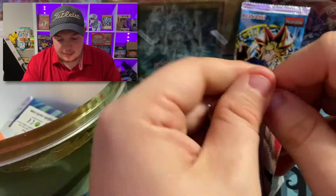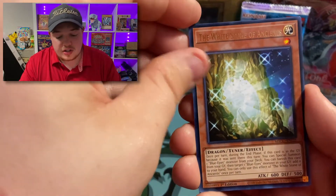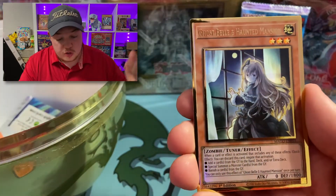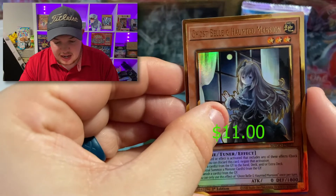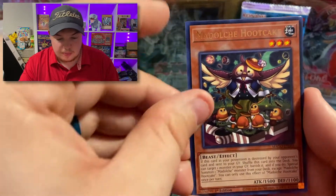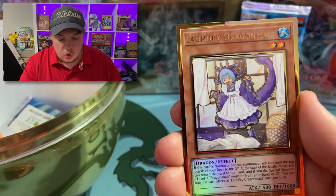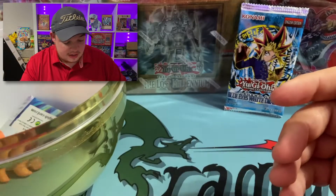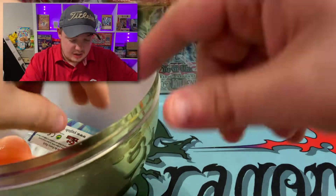Maximum Gold — oh, Ash Blossom would be really nice! We got Queen of the Night, White Stone of Ancients, Ghost Belle and Haunted Mansion — Ghost Belle is on fire right now in the meta, definitely an epic card to add to the collection. We also got Laundry Dragon Maid. Not the Ash we were looking for, but Ghost Belle is still a very beautiful card.